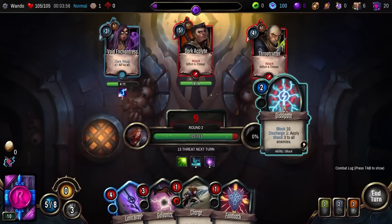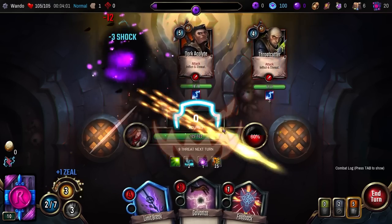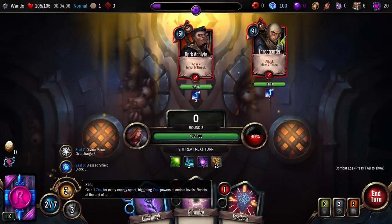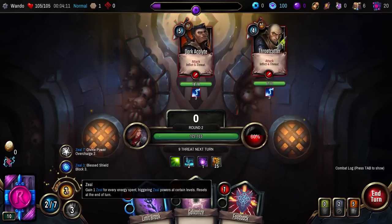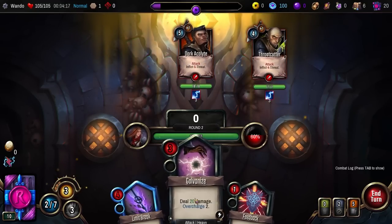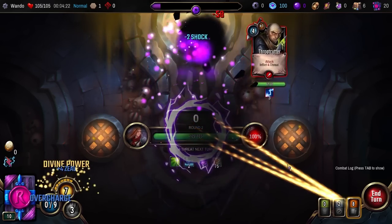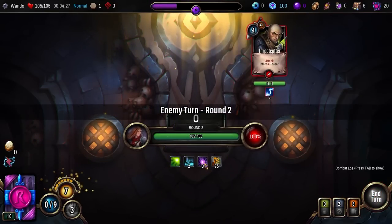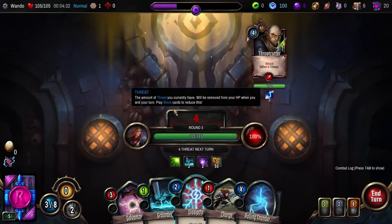I'm not actually going to take damage here, but I will soon. If I block, I discharge shock everybody. Zeal: gain 1 zeal for every energy spent, triggering zeal powers at certain levels, resets at the end of the turn. At zeal 3, I get 3 block; at zeal 7, divine power overcharge 2. With 2 energy, I can Limit Break and just delete one of these guys from existence. That gets us divine power, zeal, and overcharge. I shouldn't want her to know eggs are expensive — that's why I chose the egg.